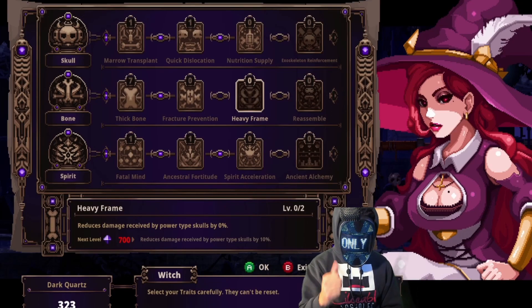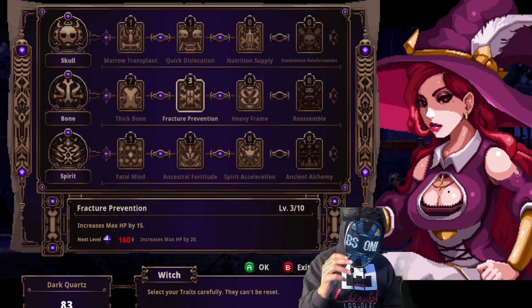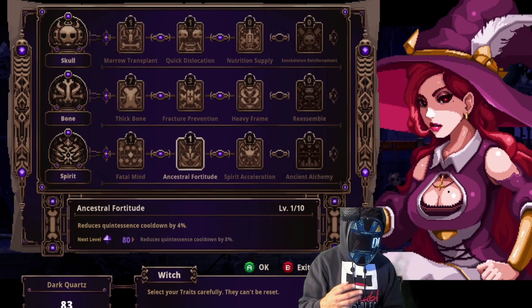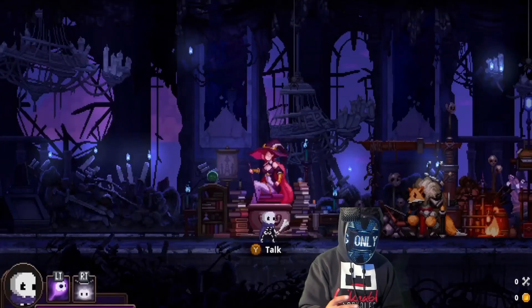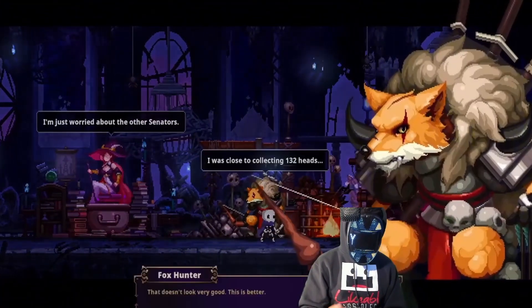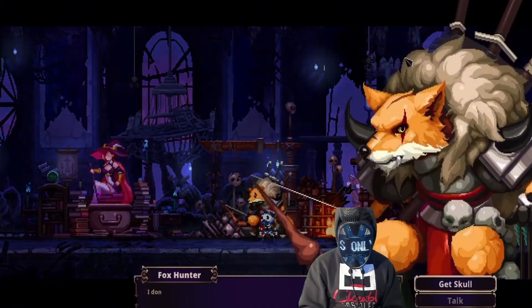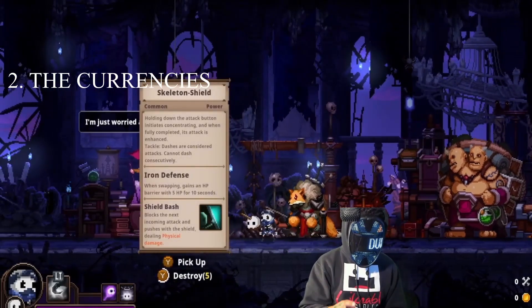The fox and the ogre: the fox drops you skulls from common to unique. The unique ones aren't going to pop up often at all; the common ones will be the more redundant drops that you'll get, and they're all random. The ogre is going to drop items just like the skulls, from common to unique, and they're all random.